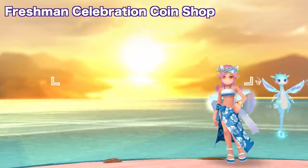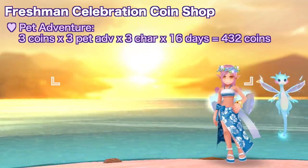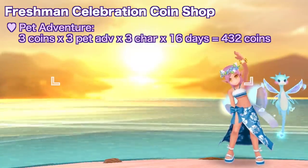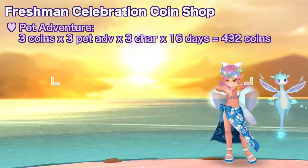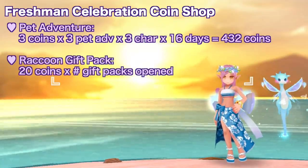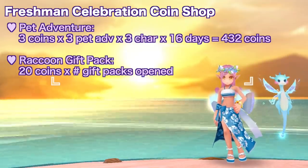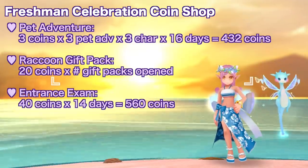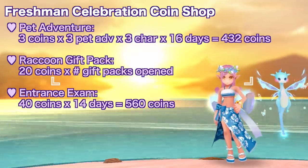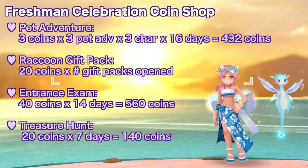To summarize all events where you can earn freshman celebration coins: the pet adventure event gives up to 3 coins per run — over 16 days with 3 runs daily that's a maximum of 432 coins, but only do this if it's better than farming. The raccoon pet gift pack gives 20 coins per pack but requires BCC, so it's optional. The entrance exam gives up to 40 coins daily for 14 days — a maximum of 560 coins.